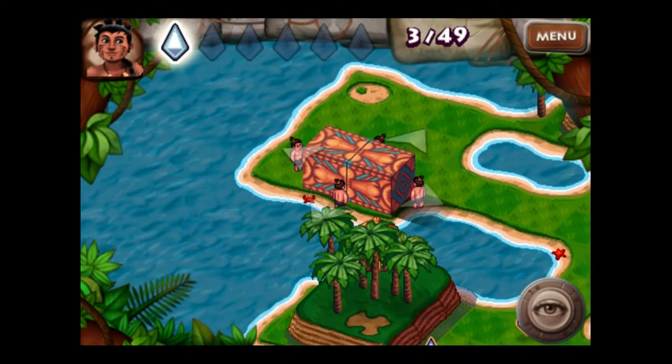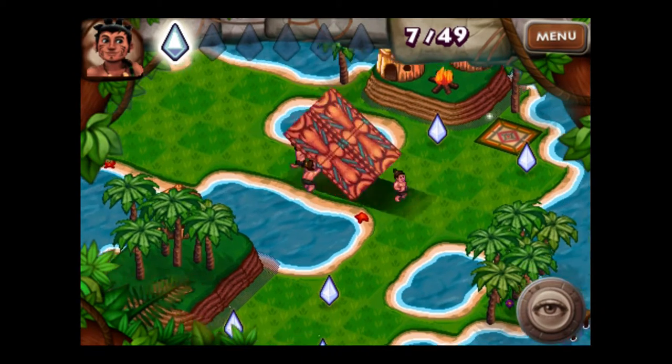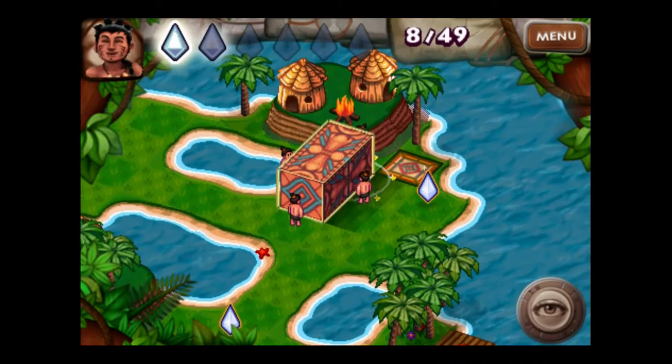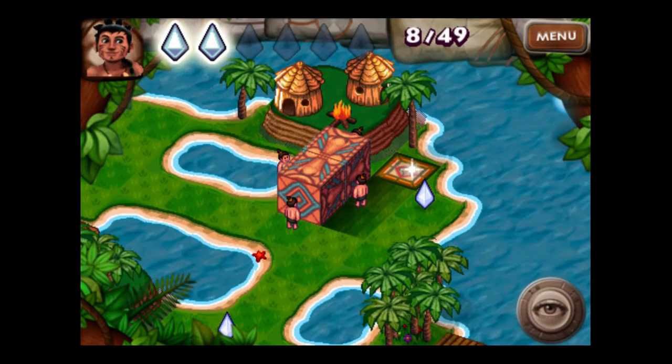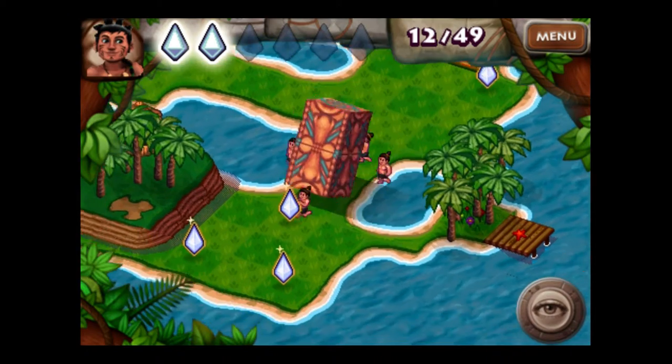I'm going to go this way, this way, roll that way — and see, our moves are being counted up here, so we've got to be really sneaky about what we're going to do. I'm going to take that guy out right away and then go this way and get that guy.